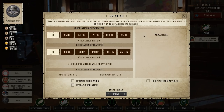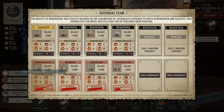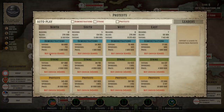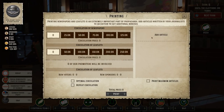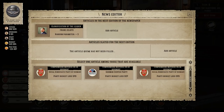Our voters are going down, which isn't what we want. Let's take a look. We've got articles in the editorial team now. We got a glorification of our leader — we'll add that. We can do three articles for this edition and then more for the next one.